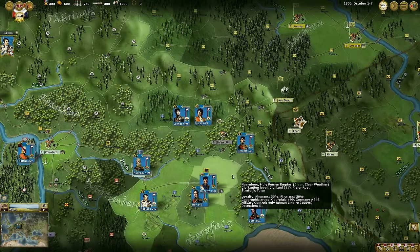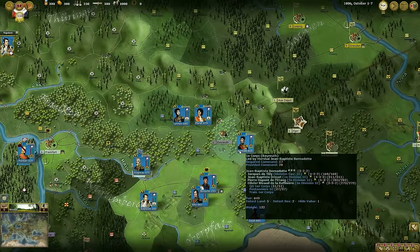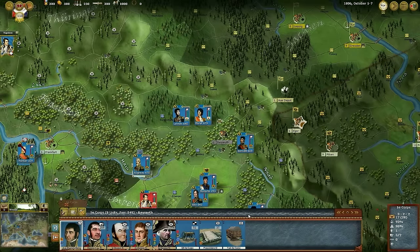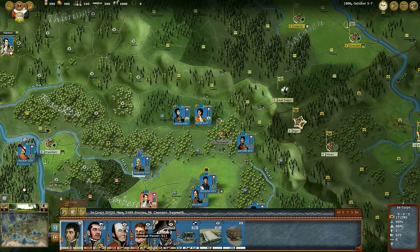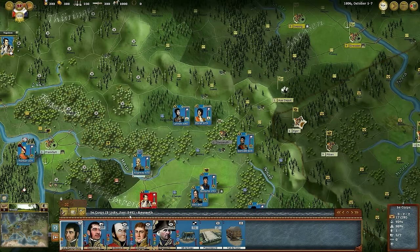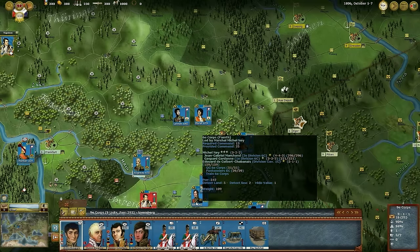But first, let's see who we have in our chain of command. Clicking on Bernadotte on the map, we have access to details about his 1st Corps. Some of his units have a name in gold, like the 3rd Division — these are powerful combat units. If you hover the mouse over a number in grey, which represents the combat power, you can get even more details about the unit. You can get the total combat power of your stack units here, which in this case is 849.